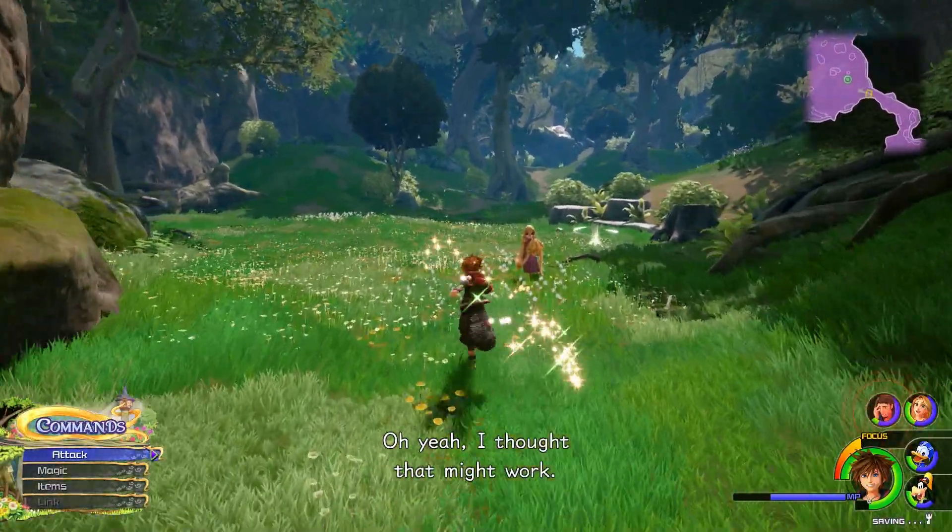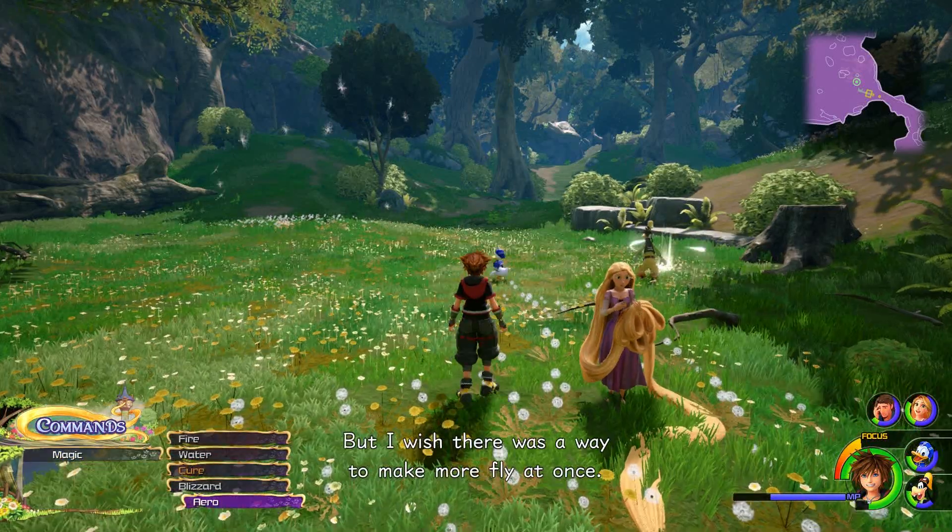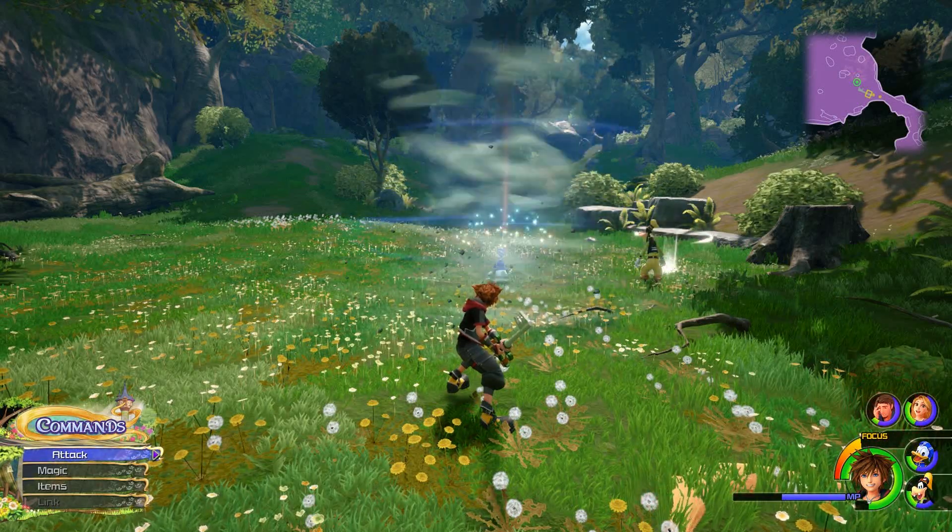The item is called the Force Clasp, an accessory that gives a small boost in strength, a moderate boost in magic, and a slight boost in maximum AP. Here is how to unlock it.